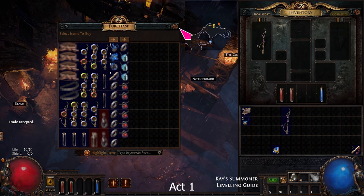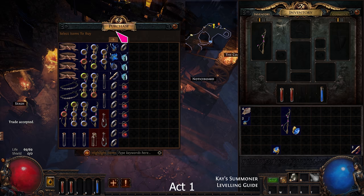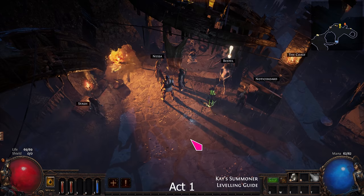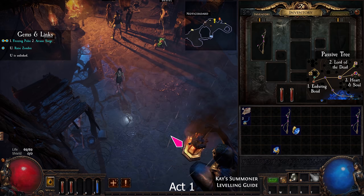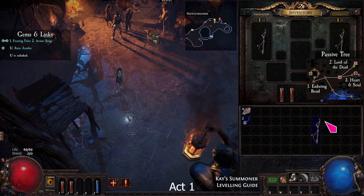Buy a Raised Zombie gem from Nessa and check her shop for any 3-link items. You need 3 blues, or 2 blue plus 1 red. While leveling up, I'll be using the gems and links shown on screen. The gems have Freezing Pulse linked to Arcane Surge, and put Raised Zombie anywhere.